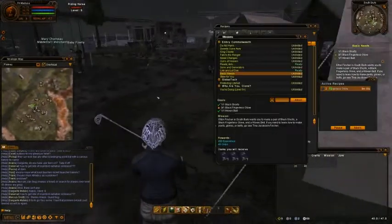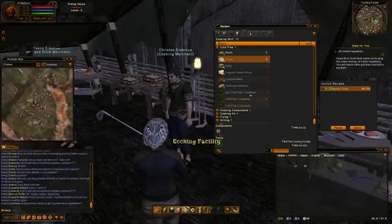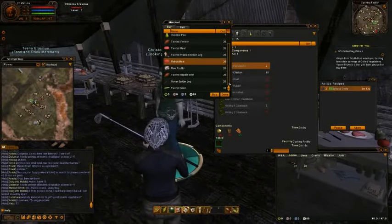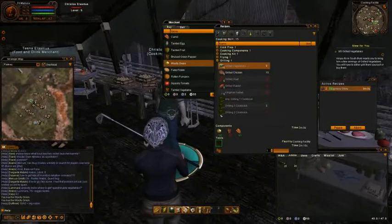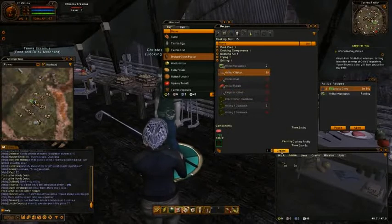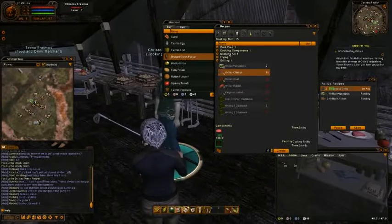Here are grilled vegetables. What are you looking for? I'm looking for two onions and some brewed green pepper. I've got tons of grilled meat - I guess I'll turn ten of that into food. If it glows, don't eat it! That will keep me crafting for a while.